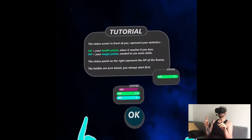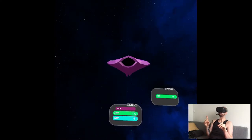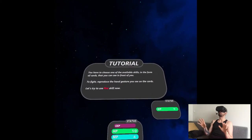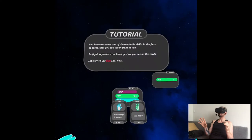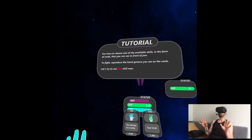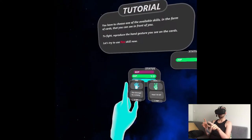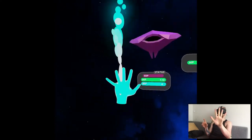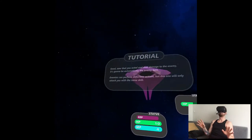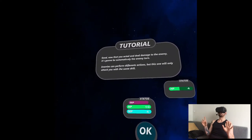The battles are turn-based and you always start first. You have to choose one of your available skills in the form of cards that you can see in front of you. To fight, reproduce the hand gesture you see on the cards. So you actually just cast — you don't choose first, you just cast directly.